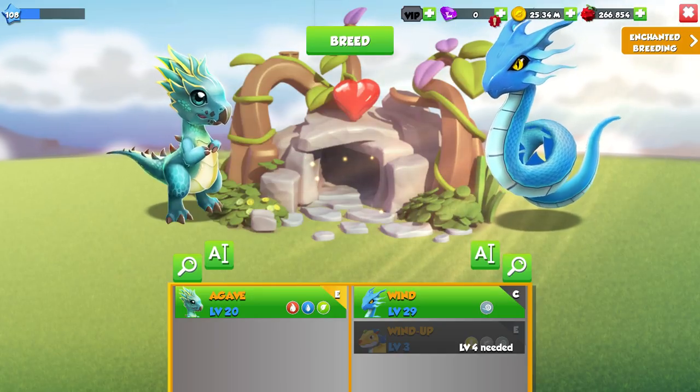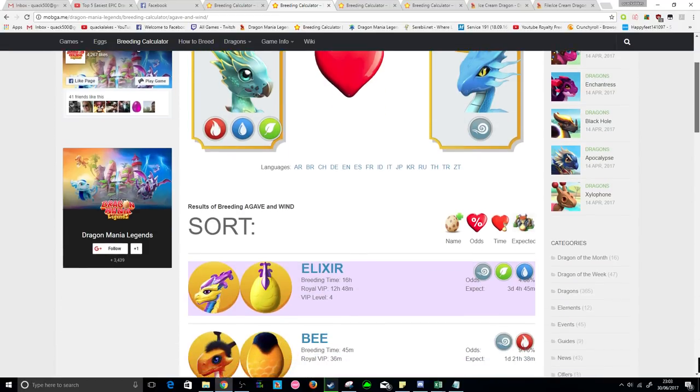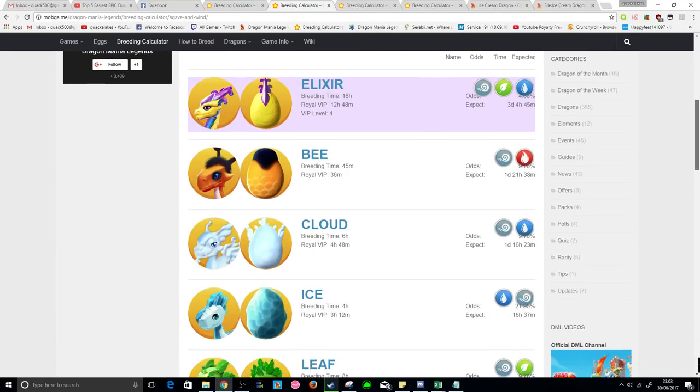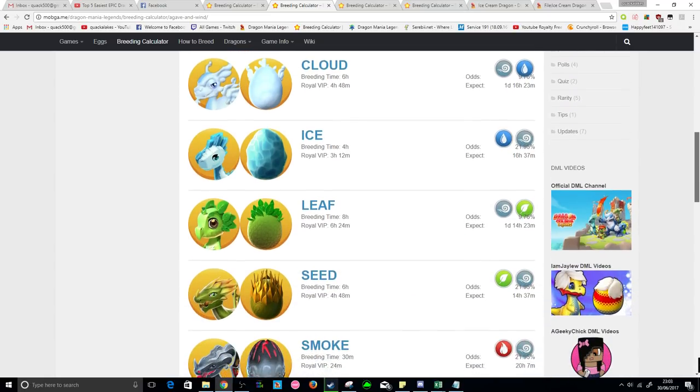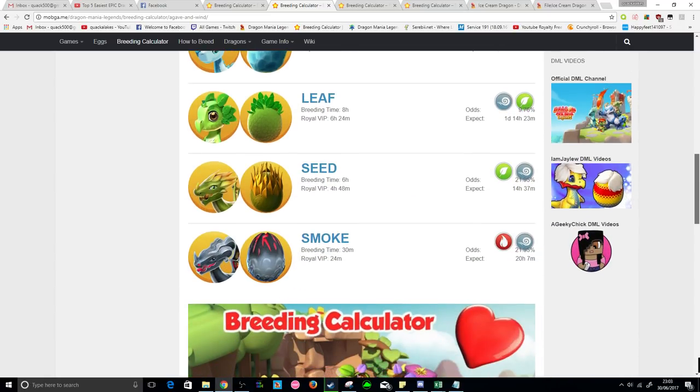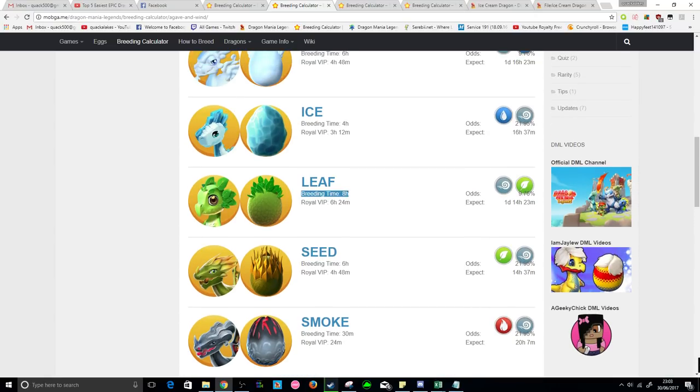This combo gives about a 2.8% chance to breed the Ice Cream with up to seven other possible outcomes. Excluding the Elixir dragon, the other possible outcomes again have pretty low breeding times of eight hours or below, and this combination has dragons that are really easy to breed.